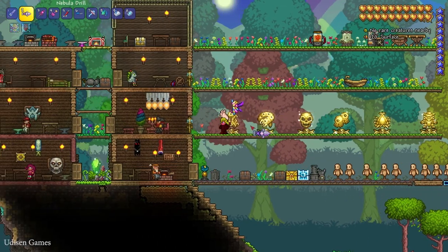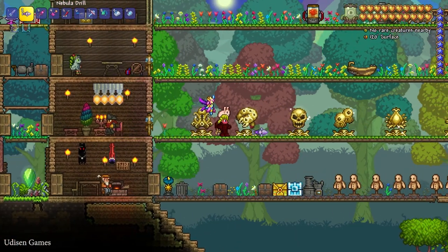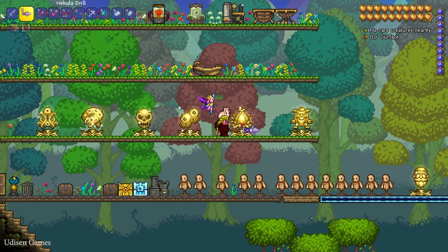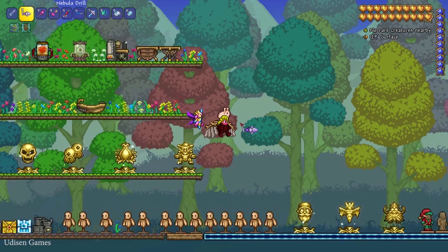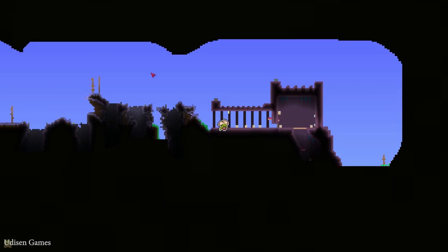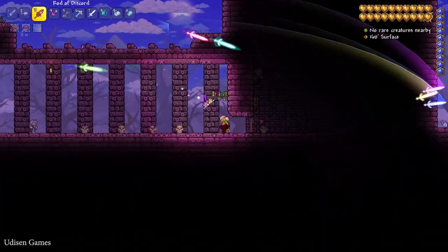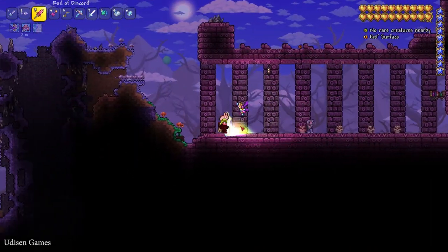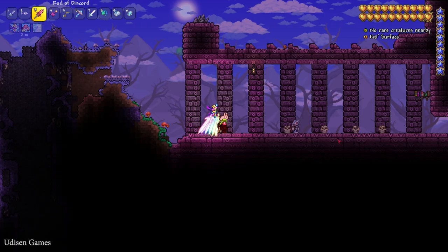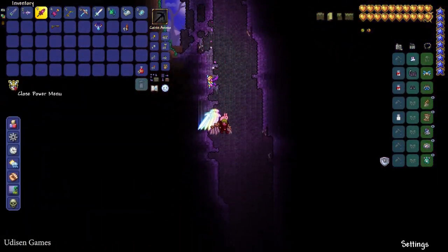After that you must kill all these bosses in this order: Wall of Flesh, then Eater of the World, Skeleton Prime, Twins, Plantera, and Golem. After that return to the dungeon. Find the dungeon on your map — it usually looks like this. On each map you can always find one dungeon. It is a unique structure and sometimes you can find it on the right side, sometimes on the left side, and you can find the structure in any biome. After that, simply wait for night time.